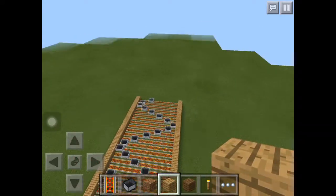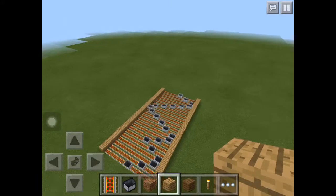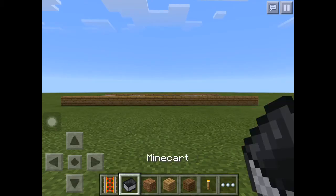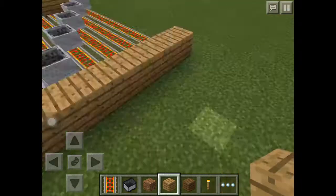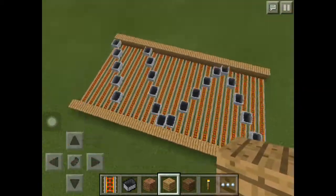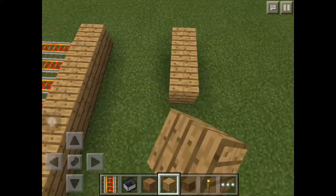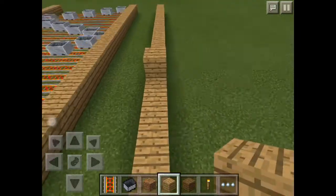Hello guys, JPGaming here and today we're gonna do tricks in Minecraft. You will need for this trick: a powered rail, a minecart, and oak planks or any kind of block. I'll show you how to make it — get any block or anything that is a block.